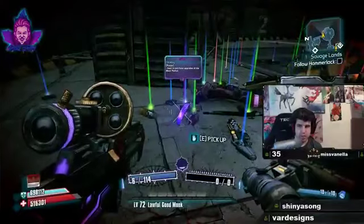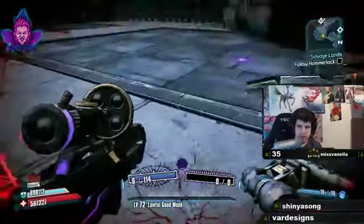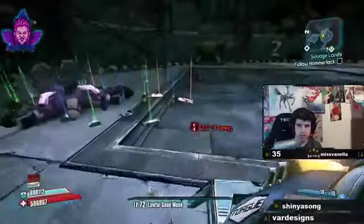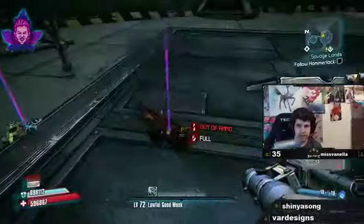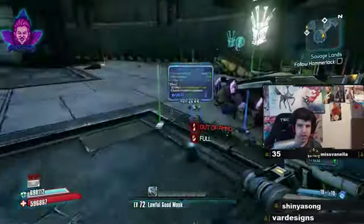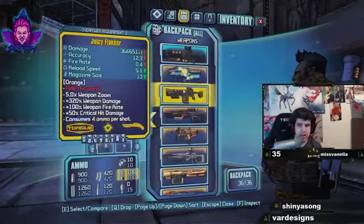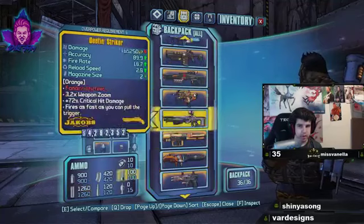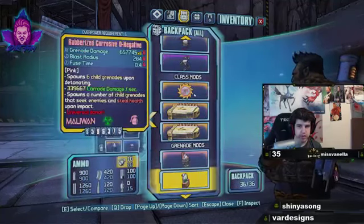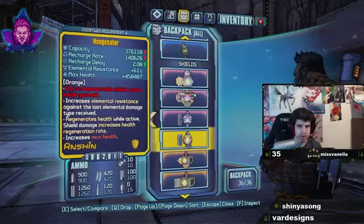We got a longbow slag O-Negative with a 2.9 on it - that's actually not bad. Look at that, we're picking up all the elements - elemental grenades, gotta catch them all. There are crystals for days, those crystals are really nice. We got another Bandit Technical skin off of him - he drops a lot of skins, and I'm not joking when I say a lot. Especially vehicle skins, so if vehicle skins are something you're into, this is going to be the guy for you.